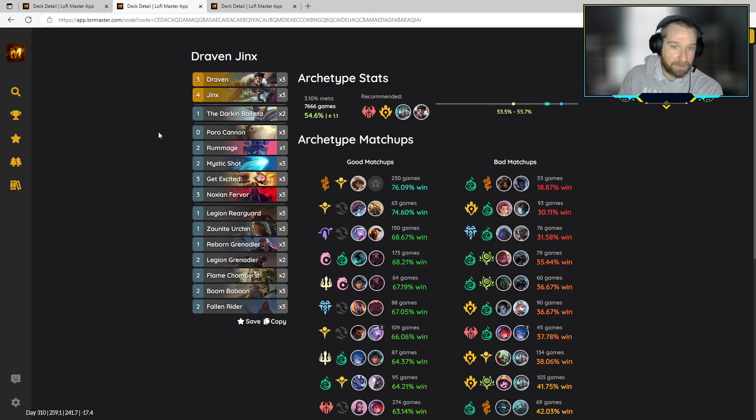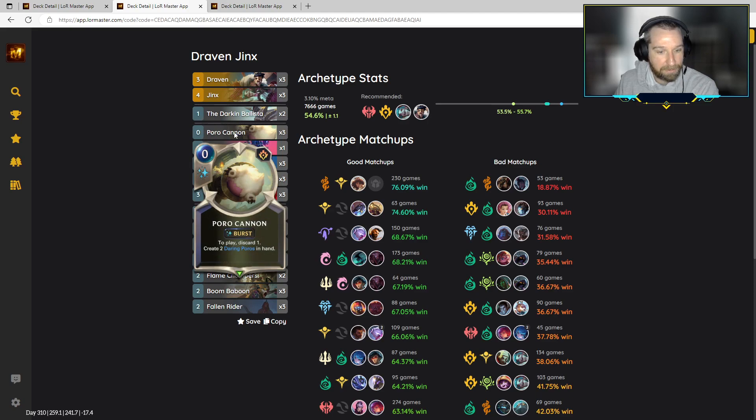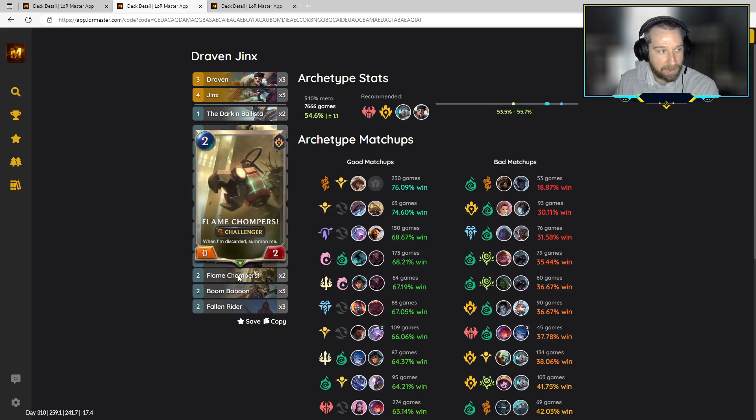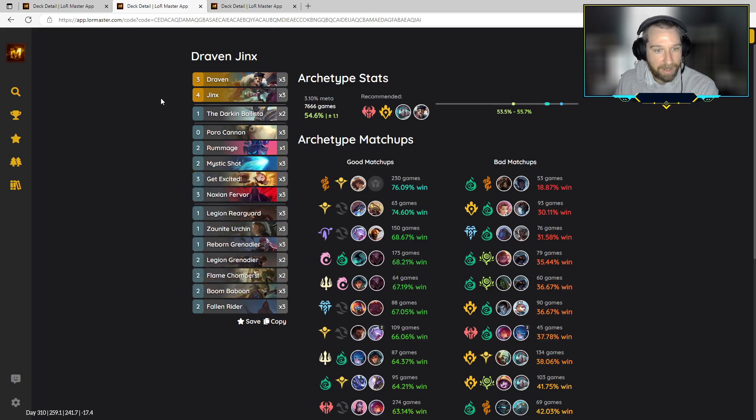Next one is Jinx Draven. We did a video on this one a couple days ago. I don't like to play terrible cards like Jury Rig — you need to have a little bit higher card quality and don't need to be as all-in as you see with those decks. We're not playing Jury Rigs or Arena Battlecasters; we're playing it a little bit slower, trying to take advantage of more of the discard package and tying everything in with the Darkened Ballista.